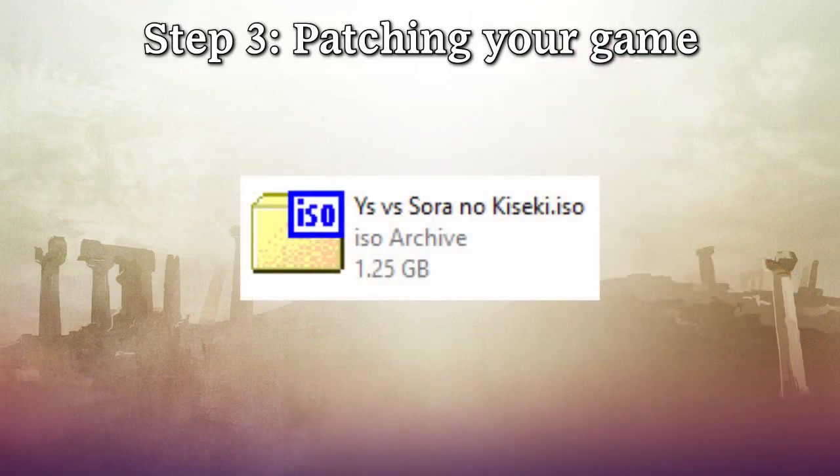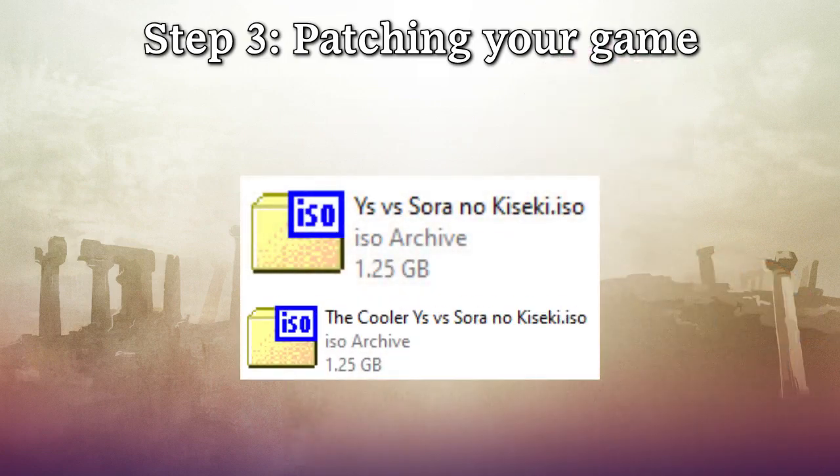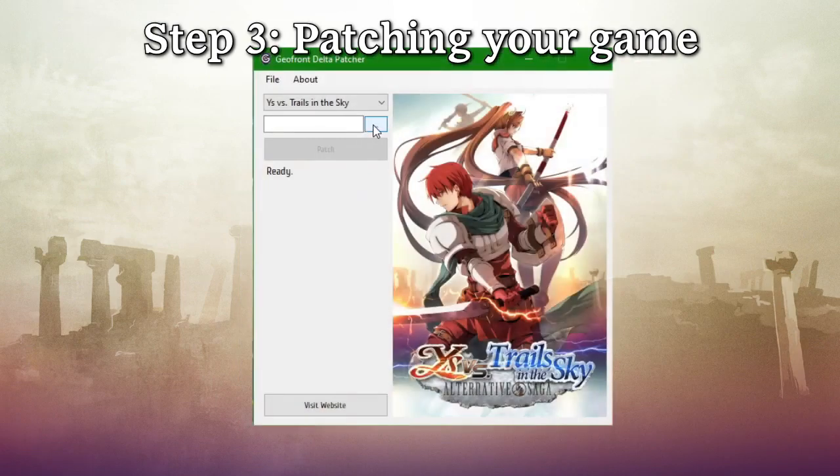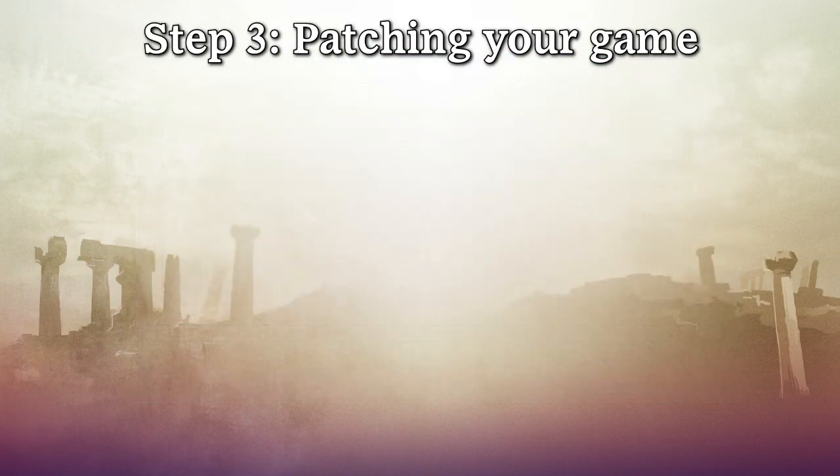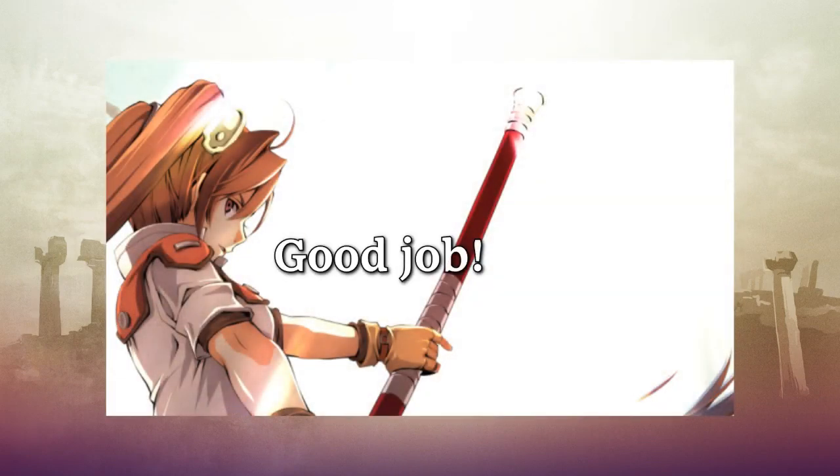Before you patch, we highly recommend creating a backup of your image file, just in case you come across an error in the patching process. Once you've opened the patching program, select your image file and then click Patch. The program will prompt you to save your image file, so go ahead and put it wherever you want. With that, your game is ready to play.